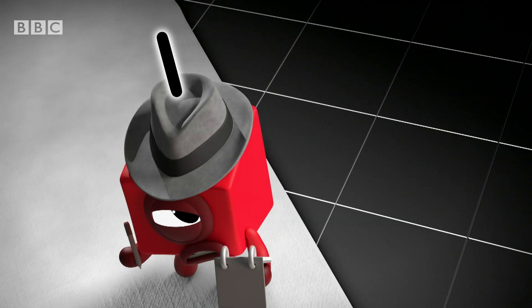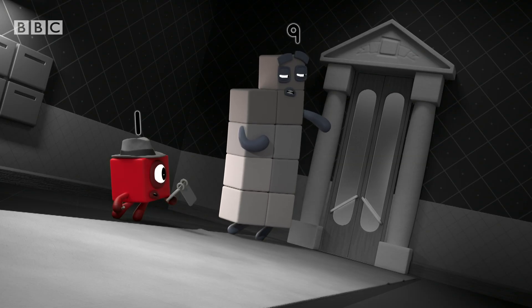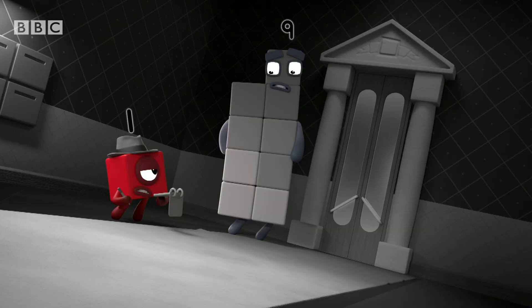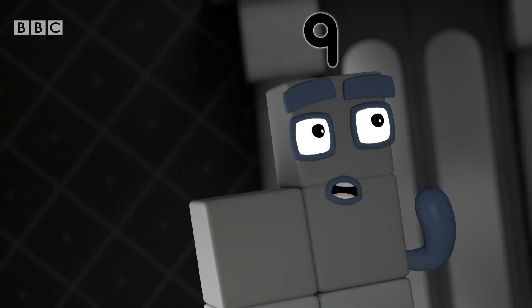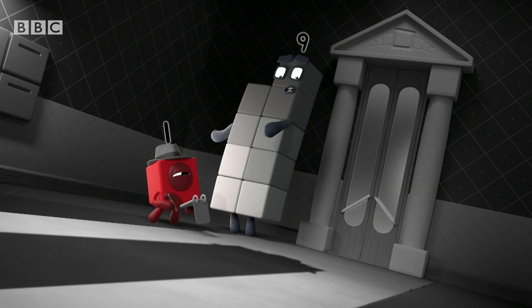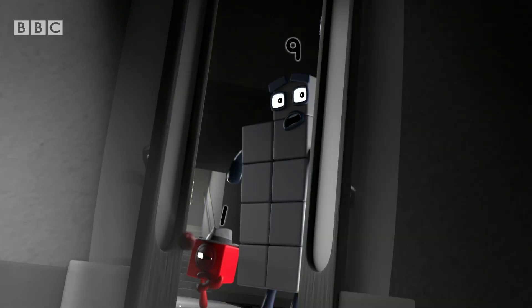Can you describe this stranger? They were as wide as the door, so two blocks wide with a flat head. Clue one: flat head when standing two blocks wide. Anything else? I could see over their head when we were both two blocks wide, so they must have been smaller than me. Clue two: smaller than nine. Look — hat, coat, it's them. After them, quick.